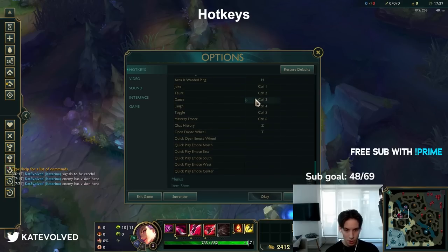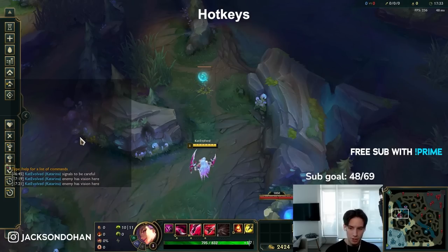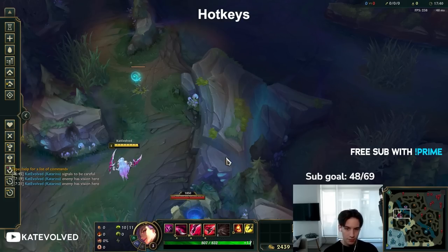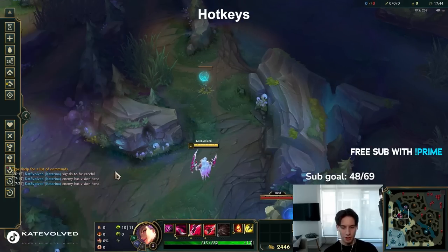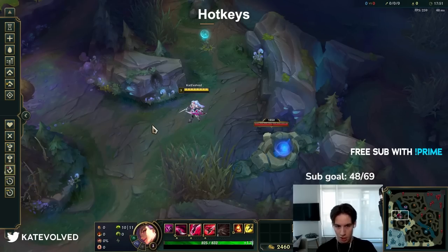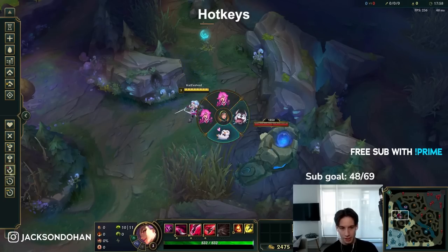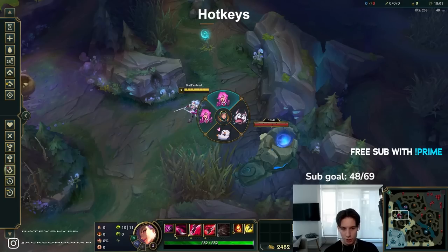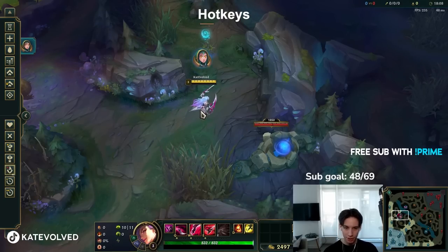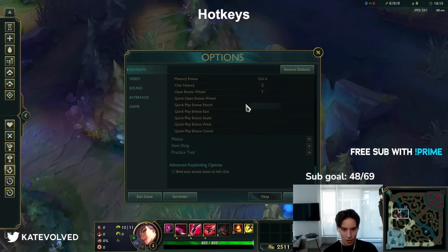Taunts and mastery — who cares. Chat history is Z — it shows all the chat history, useful if your teammates are timing summoner spells. Hold down Z and scroll up to find it and time it yourself. Open emote wheel is T. You see me spam emotes all the time — I do it out of habit, I just spam T. Holding down T opens your emote wheel. A lot of the time I'm just spamming T and left clicking, which uses the default emote. Sometimes I disable it.